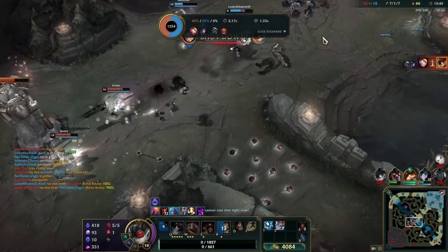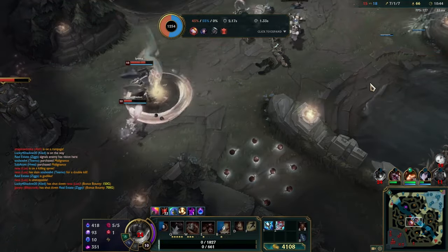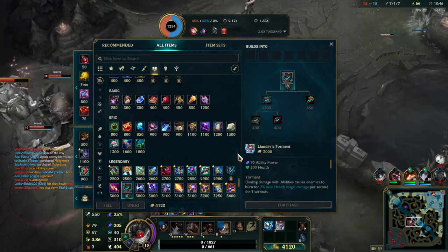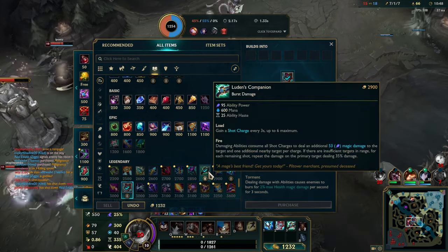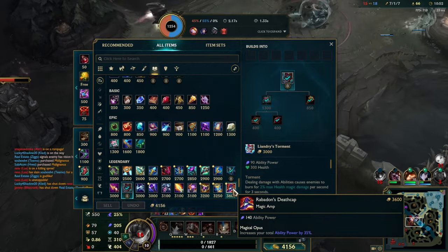I gotta flash — flash flash flash, damn it. I couldn't tell that Blitzcrank was right there because he was under his cover. I got a lot of money, so maybe I should just get a Rabadon's.